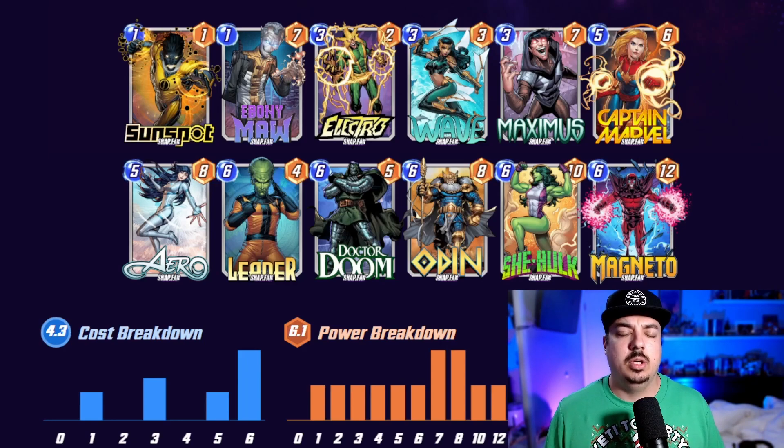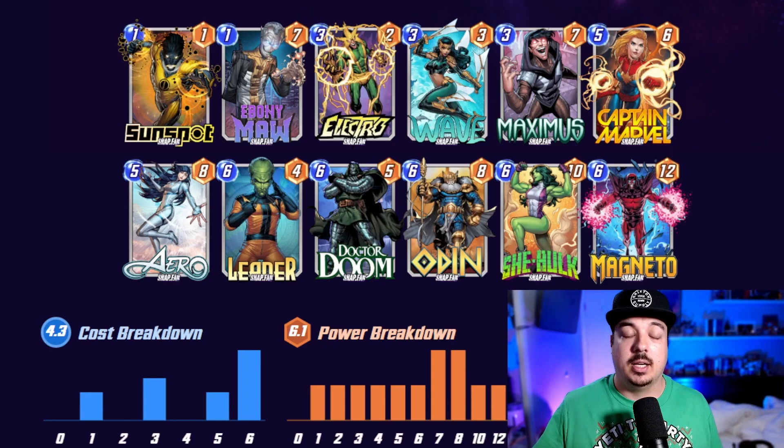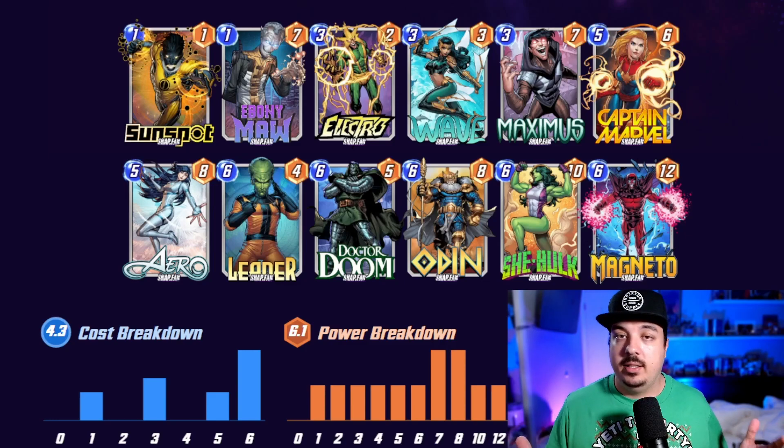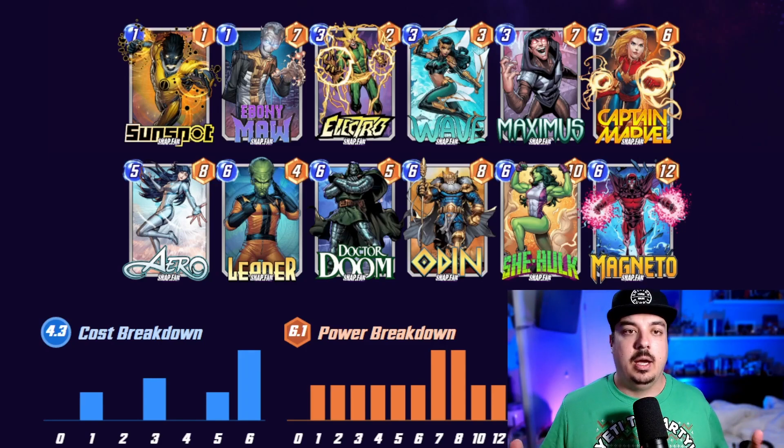You have all your synergies with Odin — you can proc Leader again. I've won games playing Arrow and then Odin on top of Arrow to keep them stacking at one location. Same thing with Magneto — he's just a big 12-power card with a little control, and Odin on top of Dr. Doom is great too. Most of the six-drops are interchangeable. The main requirements are Leader and Electro. You can go without She-Hulk if you don't have her — maybe swap in Doc Ock as another five-drop.